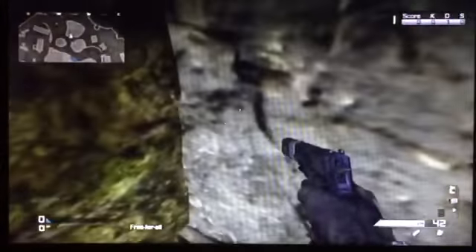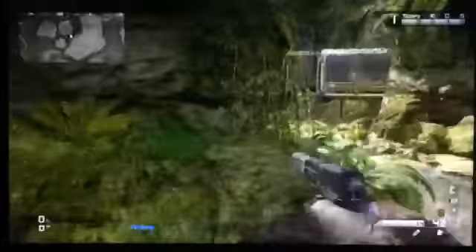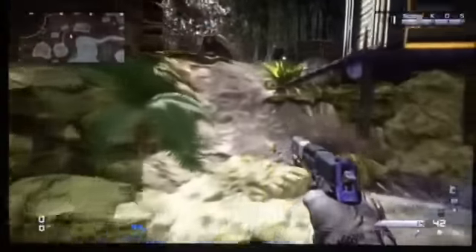There's another spot just around here — the last spot on this map. Usually people are there but there's actually a corner here and you can sit in this corner, face the wall. People will be running through here and they won't be looking up — they'll literally just run straight past. That's all the spots I have for Prison Break.